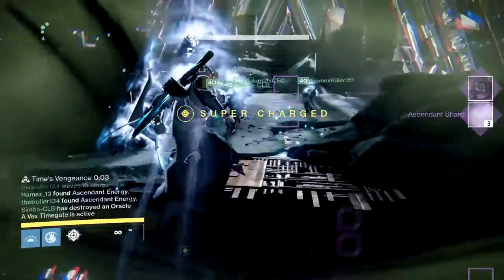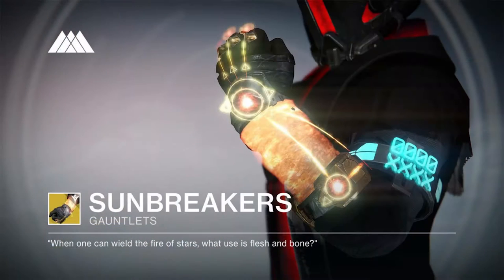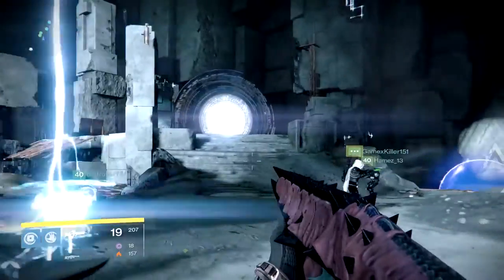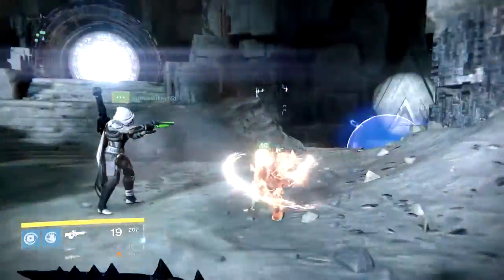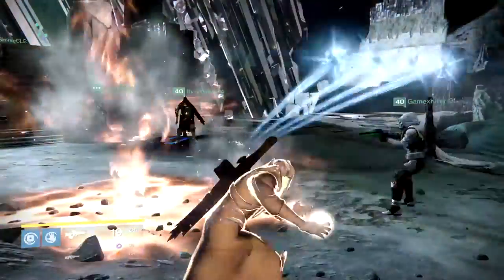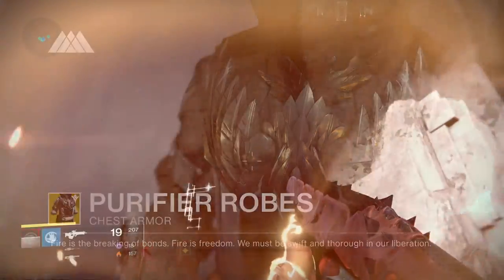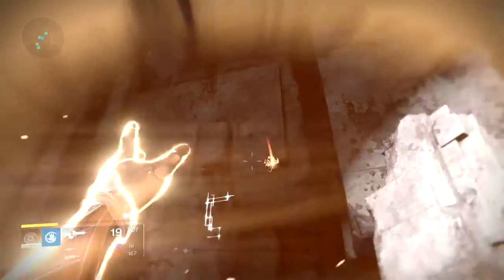Now we're going to look at the last 2 exotic pieces of gear for the Warlocks. The first is Sunbreakers, with the primary perk Helium Cycle, which increases the duration of your Solar grenade while also granting an additional Solar grenade charge. The last exotic piece for the Warlock is the Purified Robes, with the perk Burn Brighter — when you activate Radiance from death, it will disorient nearby enemies.